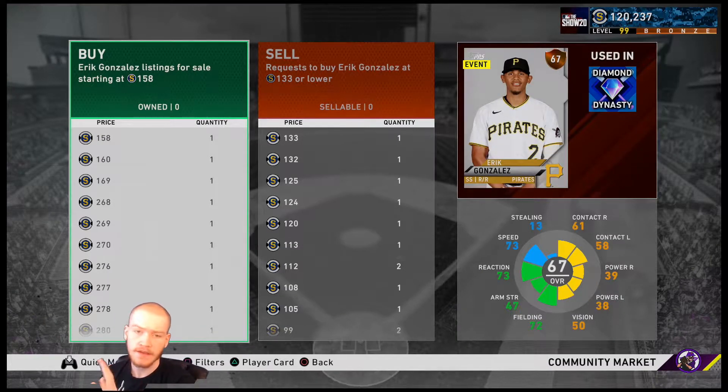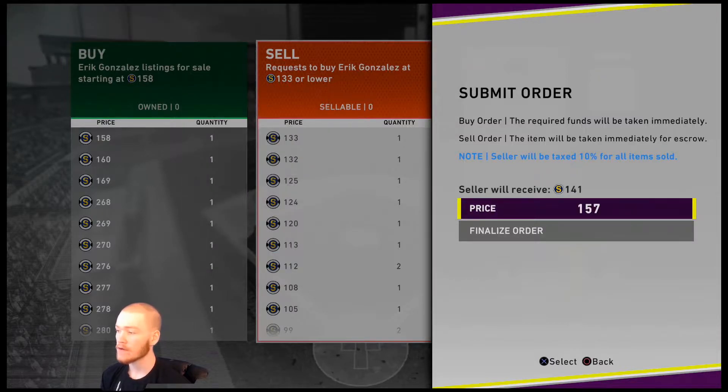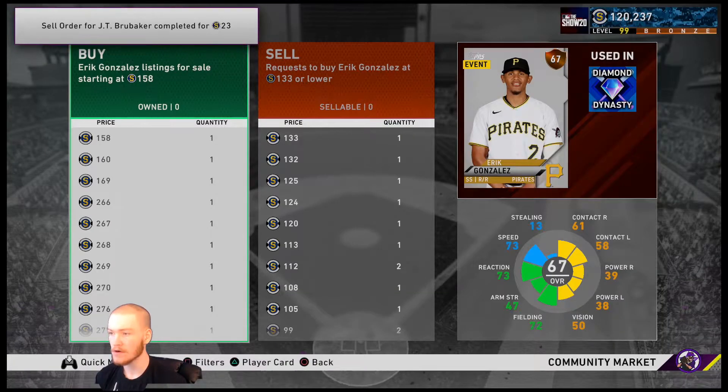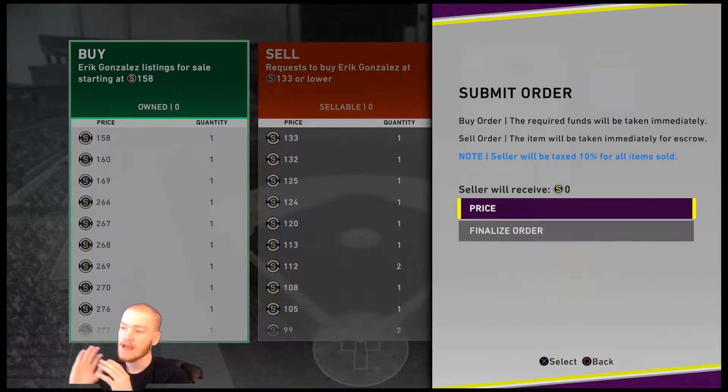I just want to point out that some of these players are very easy to flip, but then you have other players like Eric Gonzalez where the differential in stubs is only 25. If I buy him for 133 and sell him for 157, I'm only making about eight stubs, and that's risky because somebody might put him lower. So if the differential for these bronze players is within maybe 30 to 50 stubs, don't bother buying two.